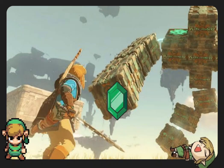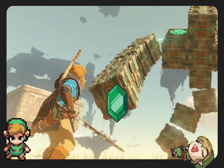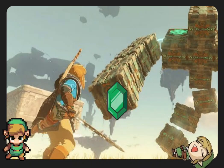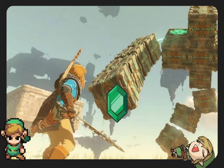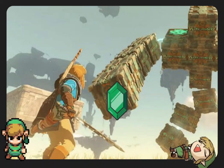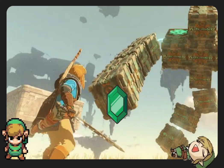A Zelda: Tears of the Kingdom player known as Danger Man Daniel discovered that monster parts increase the area of explosions as they are thrown away. While throwing monster parts, the player noticed that the explosion became much larger than those of elemental fruits. The experiment was conducted with multiple monster parts such as the ice and electric keese eyeball and a fire Blupee's horn. The poster states that any monster part in Tears of the Kingdom can yield such a large explosion so long as it's imbued with an element.